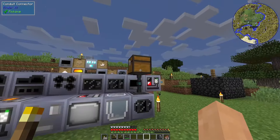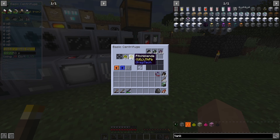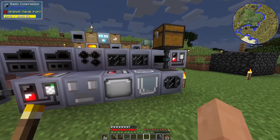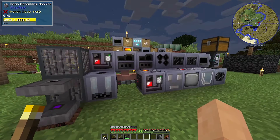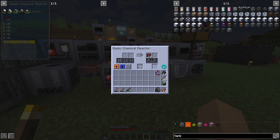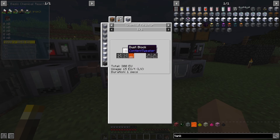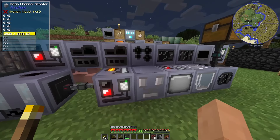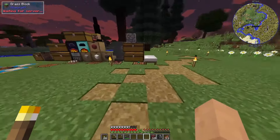I did build a centrifuge as I was getting pitchblende with my uraninite down in the area — still getting some more, which is good. I made a basic chemical reactor. So to make nether rack, you add lava with dust. We have dust over there; that's what I use the fluid tanks for to go and get some nether rack.